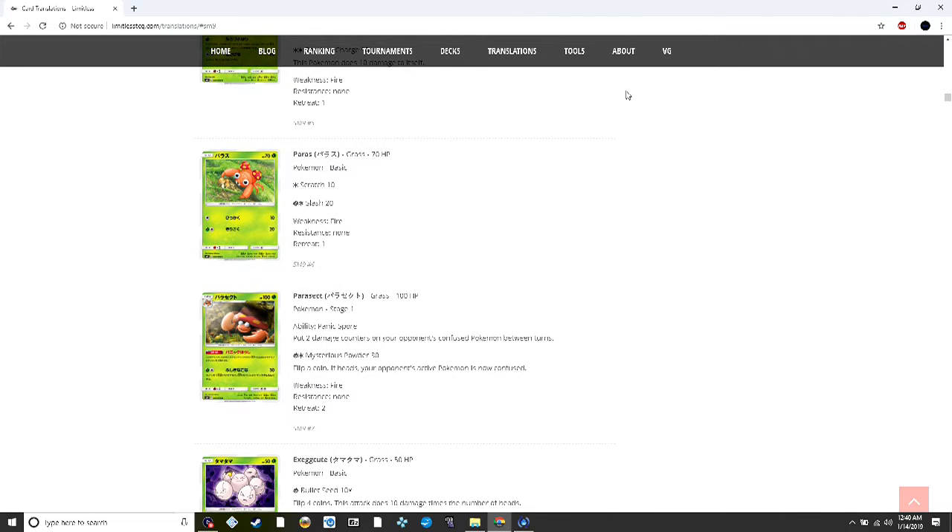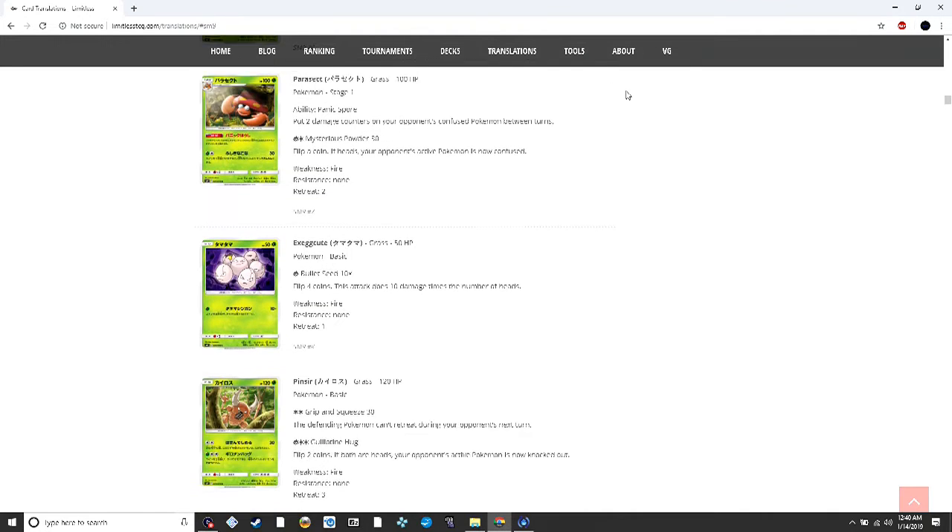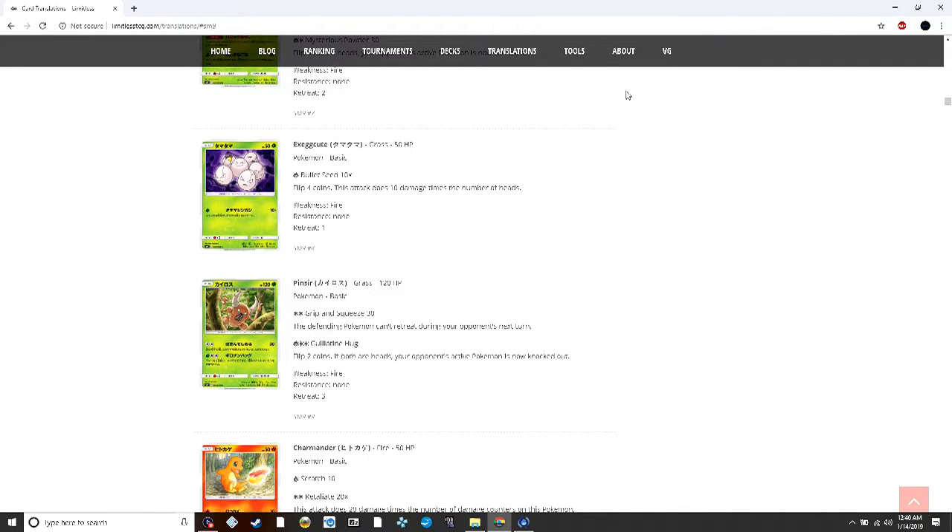Parasect puts two damage counters on each confused Pokémon between turns, which is a pretty good damage effect for confusion. Its attack confuses the active, and you'll probably want to pair it with something like Nihilego GX to instantly confuse both actives when it comes down.